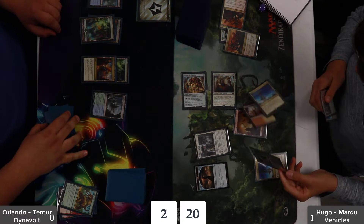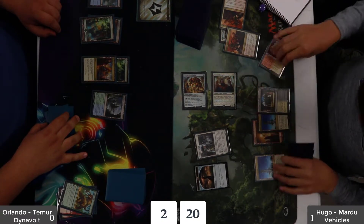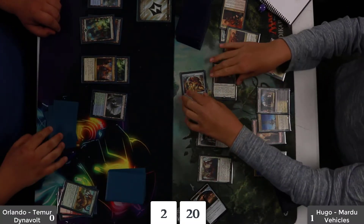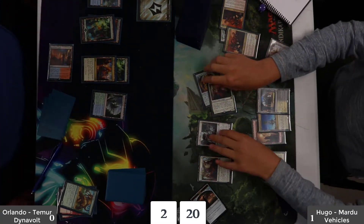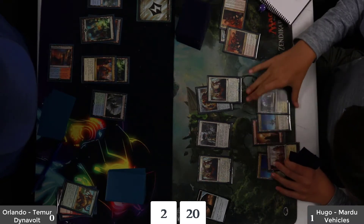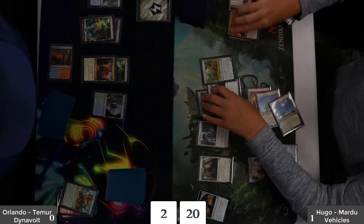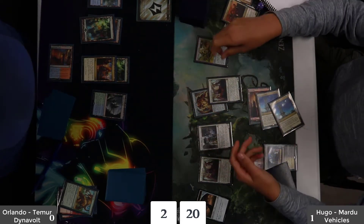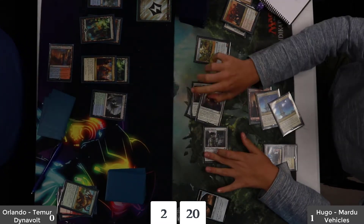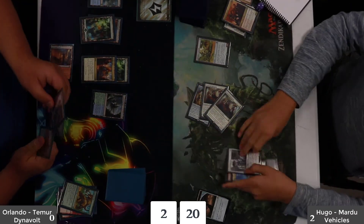That's going to be Orlando's downfall — he's going to go to two life, and virtually everything is lethal. Hugo's got three lethal threats on board, and it didn't help that Orlando is flooding pretty hard. He can animate the Lumbering Falls, but with multiple lethal creatures, Hugo can even get in with the Thraben Inspector. Unless Orlando can somehow cast Sweltering Suns — the hand is extended, and it looks like Hugo goes on to the finals.